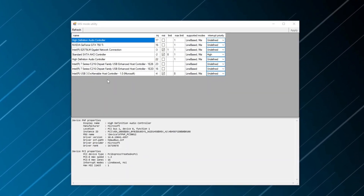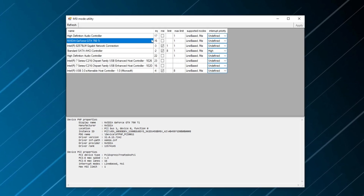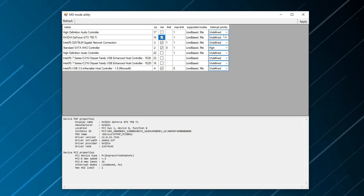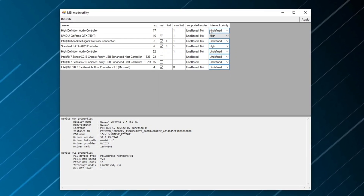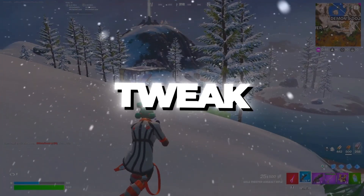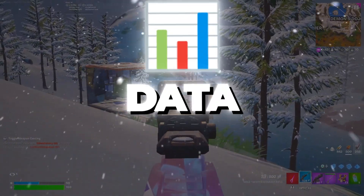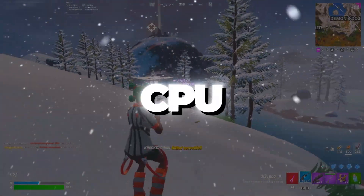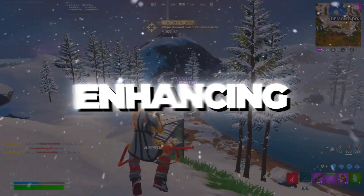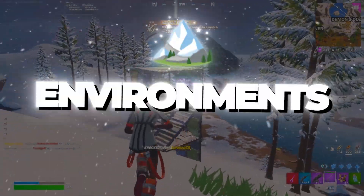Once the program opens, locate your GPU — AMD or NVIDIA — in the device list. Check the MSI (Message Signaled Interrupts) box next to your GPU, and set Interrupt Priority to High from the drop-down menu. Click Apply to save the changes. This tweak improves GPU communication by allowing the GPU to send data more efficiently, reducing CPU bottlenecks. Additionally, it lowers input lag, enhancing system responsiveness, especially in gaming and high refresh rate environments.